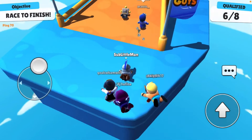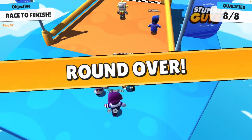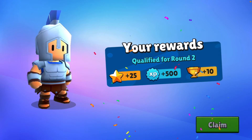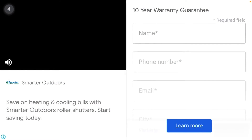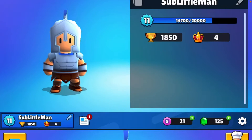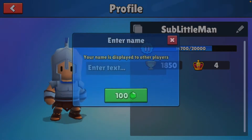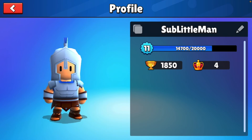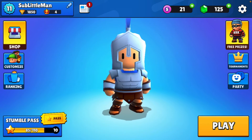So I got 25 points for dying in the second round. And the ads — cancel the ads — that's annoying. Oh, and changing your name costs 100 gems! But it does say 'sub to Little Man' — come on, you've got to subscribe.